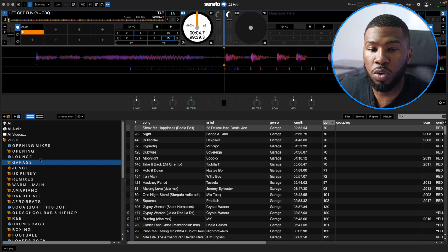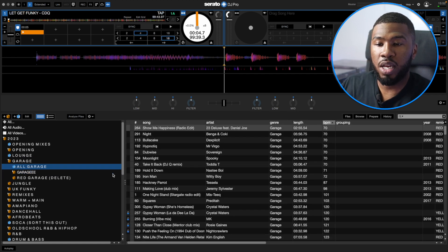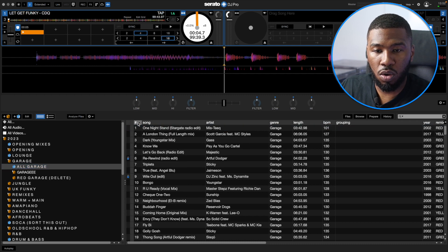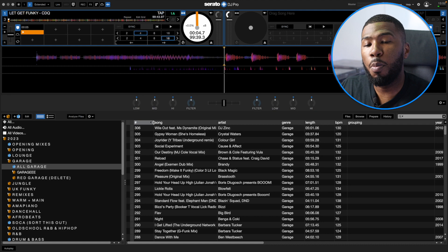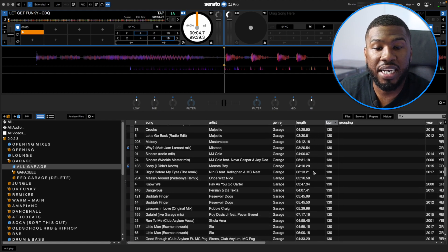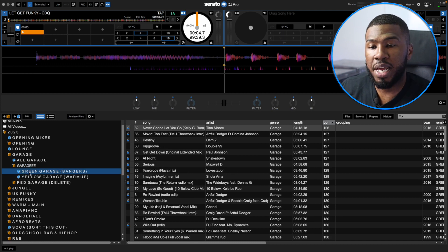If we head over to the garage folder, I've got a few sub crates. All garage is going to be every single garage track that I have in my library — every single track has a genre, so I know this smart crate has every single garage track I own. I have about 306 garage tracks — I had a lot more but deleted the majority I didn't need.